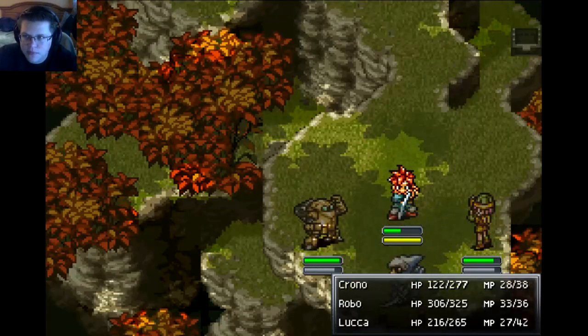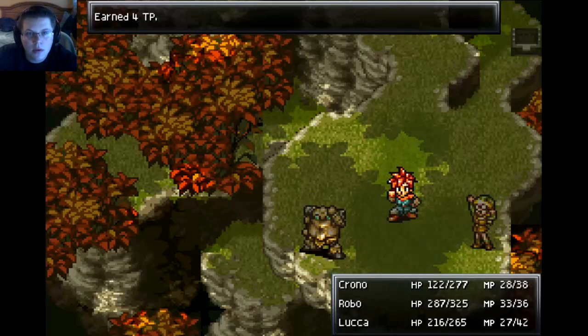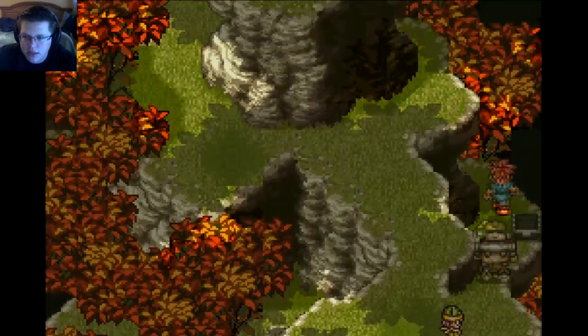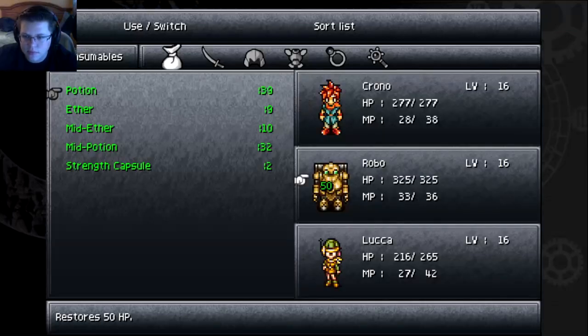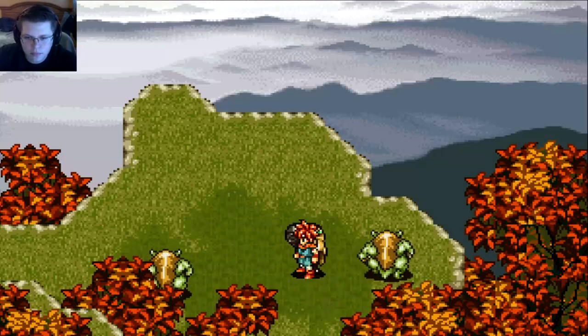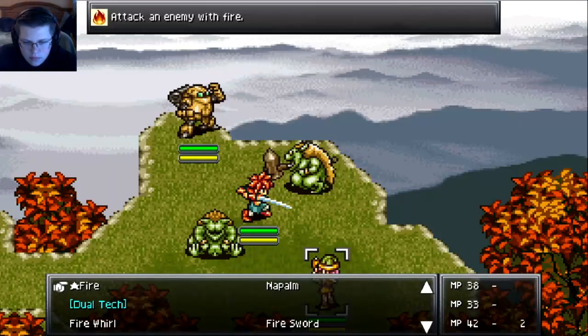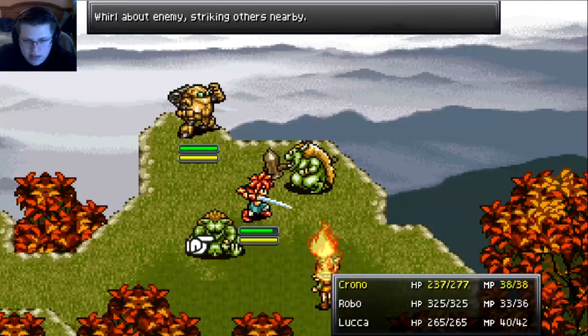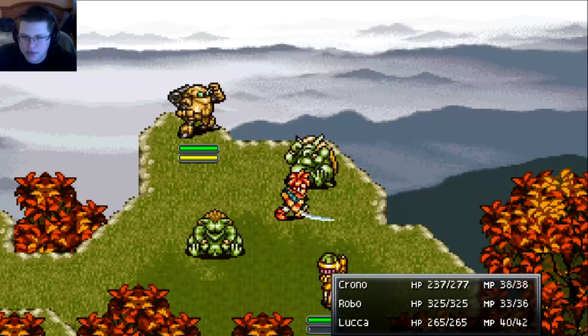I gotta remember to heal too, I can't neglect that for too long. Let's get this chest — 600 gold! Last episode we were still walking through and it gave us a lot of gold too. Let's use some ethers here. Another hammer dude. Can I cyclone both of them? I can't, okay — one attack for each and they should be taken care of.